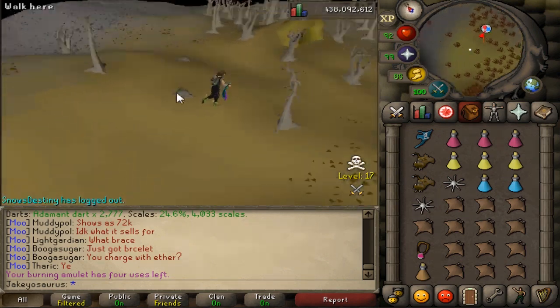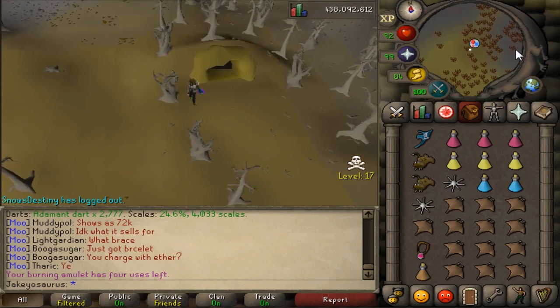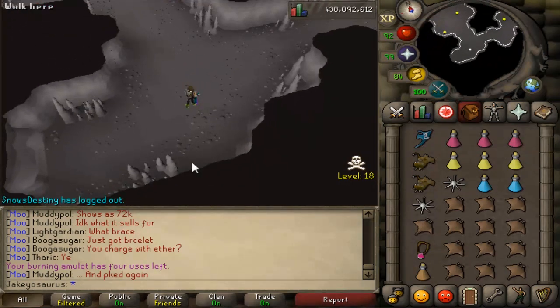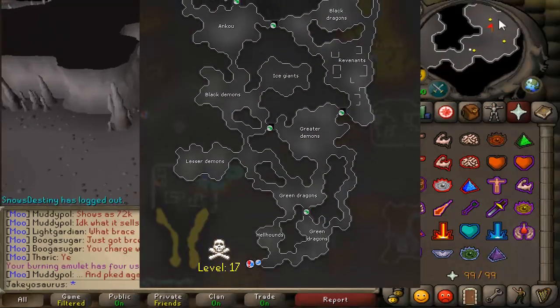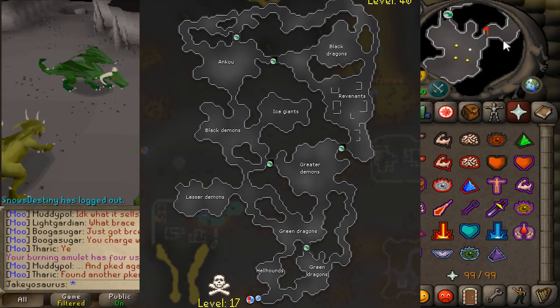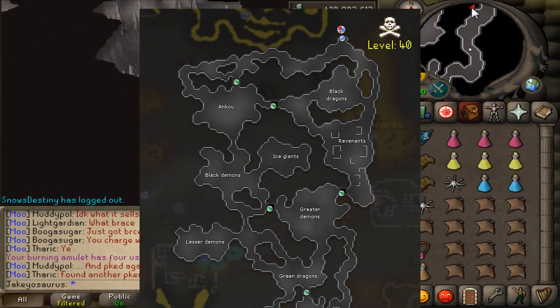Pre-EOC this cave was facing west, not south - just saying. So initially this does not look the same as pre-EOC; this area was smaller. There are some green dragons. The map is different than what it was pre-EOC. Pre-EOC it wasn't like this - this cave has more tunnels in it and it's just bigger in general.